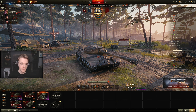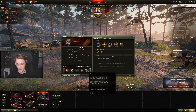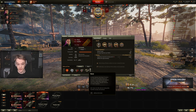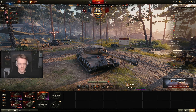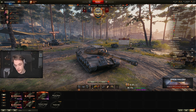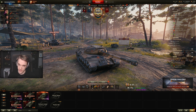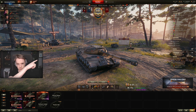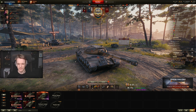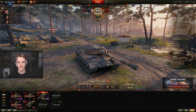The gunner gets the loader's perks and the commander can also get the loader's perks if you choose. For crew skills: Brothers in Arms is a must, and you need as much vision as possible, so situational awareness and recon on the commander are essential. This thing is blind so you need as much view range as you can get. Six sense and repairs are also needed. There's a crew skill video linked in the top right for more detail.